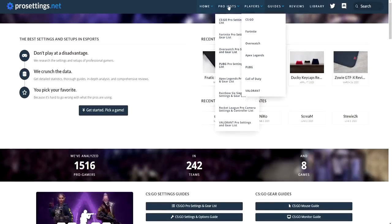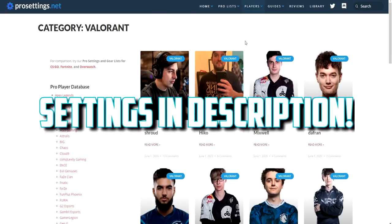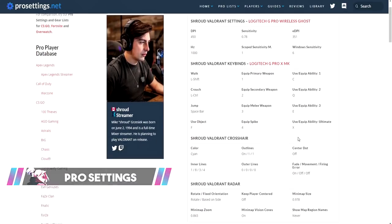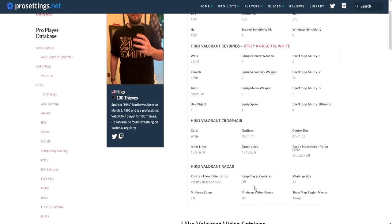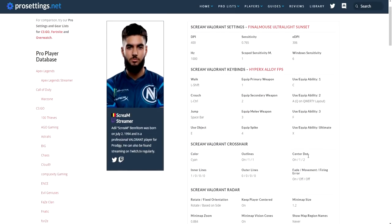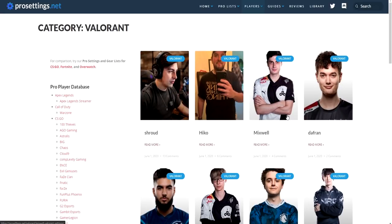If you need some inspiration, you can go to prosettings.net. I also have some crosshair settings in the description for everything we talked about. On prosettings.net you can look at pro player settings — for example, Shroud's crosshair, or Hiko's more standard crosshair. Try those settings out, see if they work for you, and if not, check someone else. Scream is also there, and as mentioned he uses more of a dot style. Test all the different crosshairs that pro players have and make tweaks from there to find the perfect crosshair that works for you.